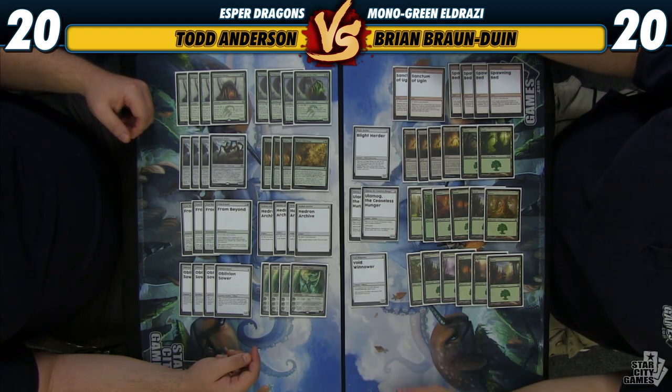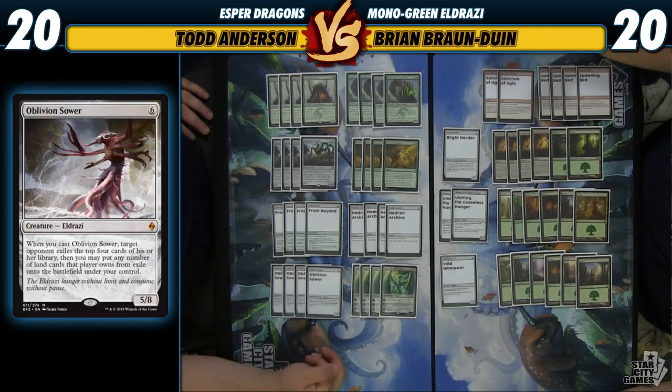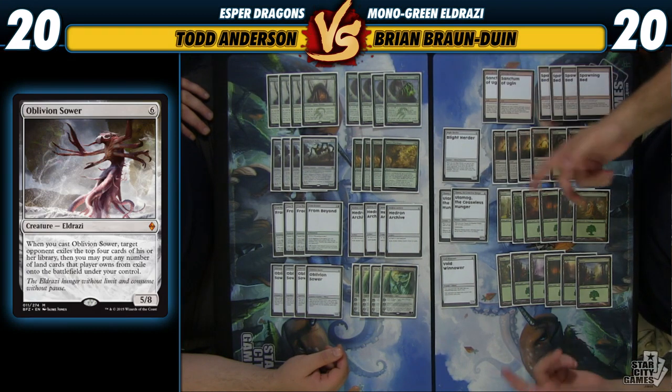This deck is based around Ugin — that's how we stabilize against decks and how we win games. Other than Whisperer of the Wilds and Rattleclaw Mystic, nothing dies to Ugin, because even From Beyond, even though it costs green, is actually devoid so it has no color. If we Ugin and minus six, we get to keep our From Beyond and all the Eldrazi Spawn. Oblivion Sower is a bridge-the-gap card that comes down on turn four to six and hopefully nets us a couple of lands to ramp into bigger things.